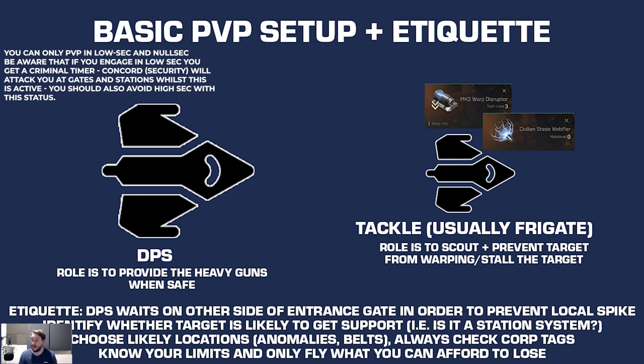If local numbers are going up, identify whether the target is likely to get support. For instance, in a station system in nullsec, if you're trying to engage someone they may well get corp support. Look at the number of targets in local — a very high population makes it much riskier to engage. Choose likely locations: anomalies and belts are a good place to start. Always check the corp tags of who you're attacking — you do not want to accidentally start a corp war.